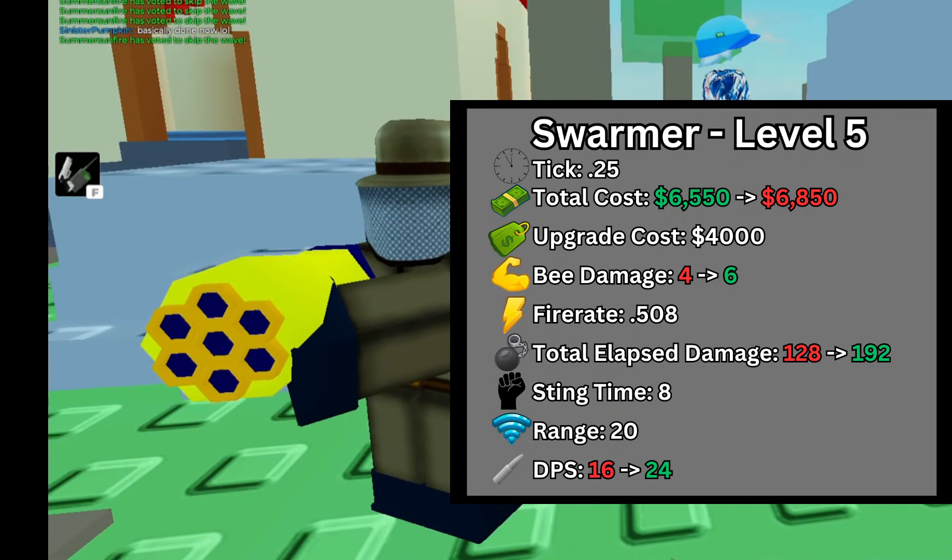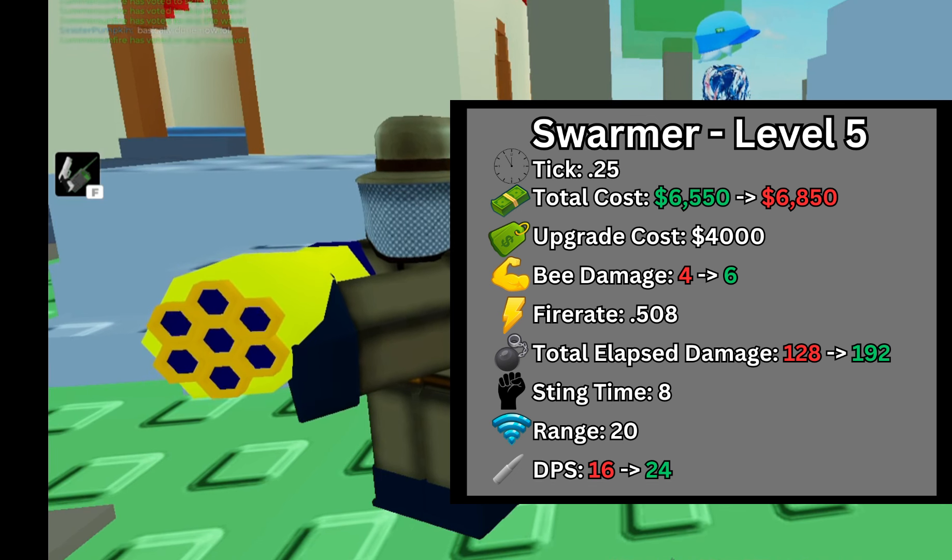At max level, the upgrade cost is now $4,000, costing a total of $6,850. The B damage is increased from 4 to 6, increasing the total elapsed damage from 128 to 192, and the overall DPS from 16 to 24 DPS.